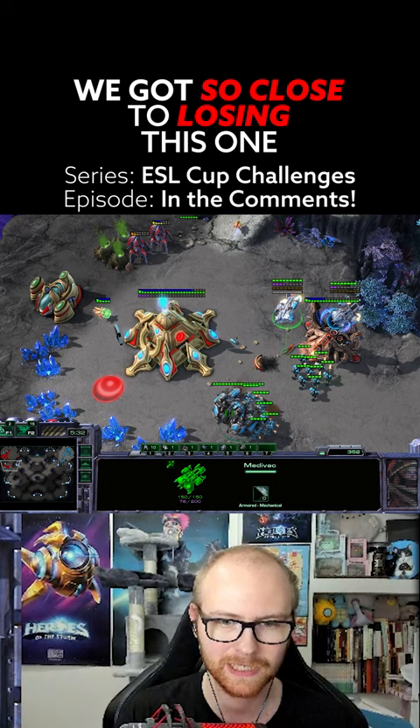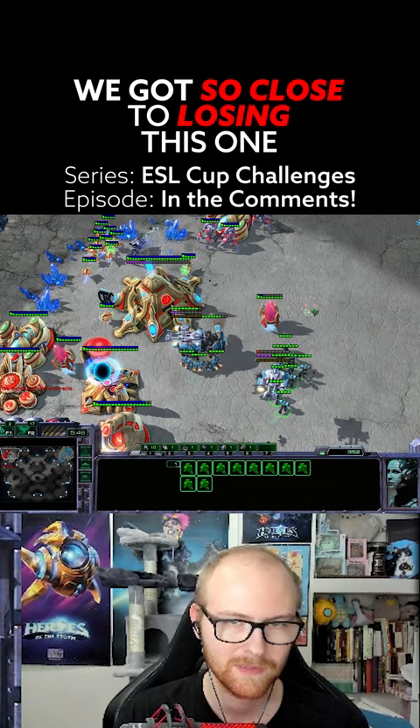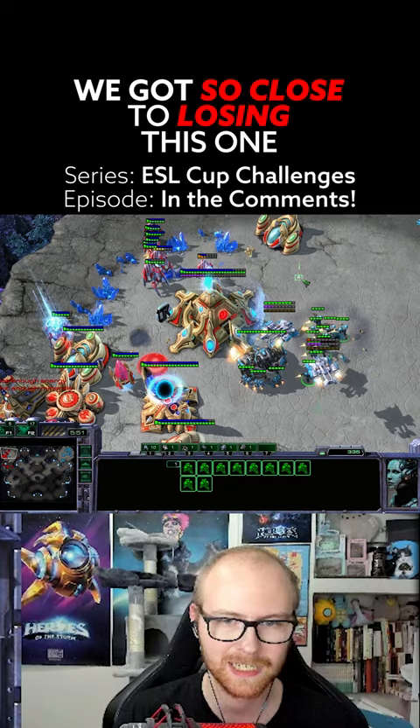I'm going to hold position the Thor so he doesn't keep walking forward. I do need to press the issue a little bit though — let's see how much damage I can do. The Thor is going to be on top of the worker line. Hold position the Thor. I only have three workers left so it is going to be hard to finish the job with just three workers repairing the Thor.